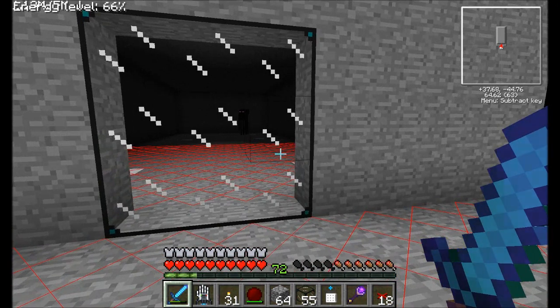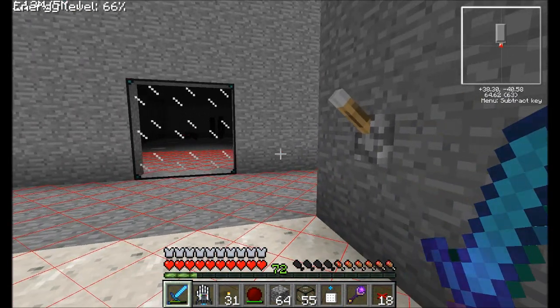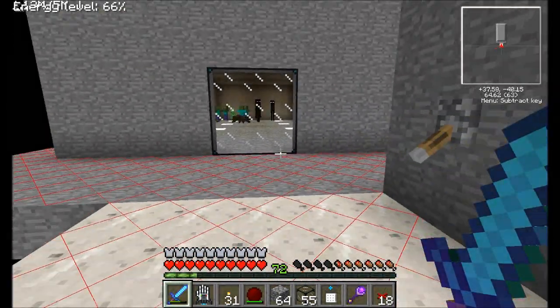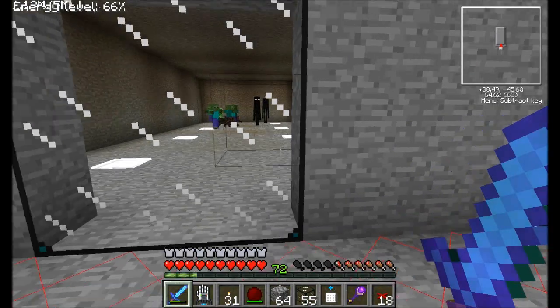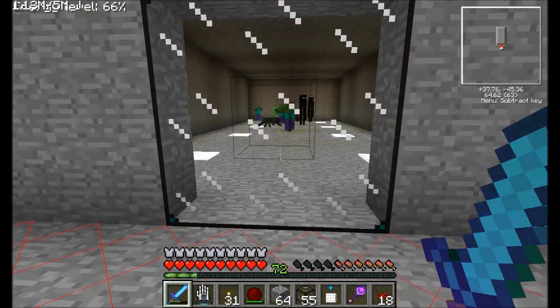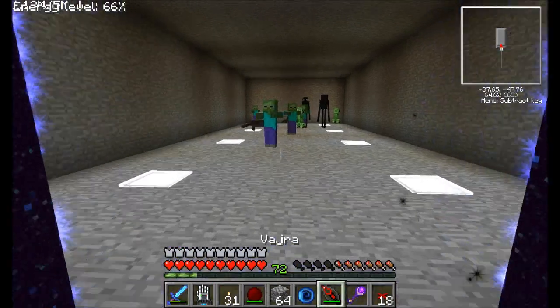Boom — nice and dark in there. Look at that. You can already see some endermen spawning. Beautiful. Spiders showing up back there. Excellent. Now if we turn the light back on, look at that — look how many mobs spawn in just a few seconds. Just think about what's going to happen when it's truly dark throughout the entire room. Awesome, right? Let's go in there and take care of these guys.